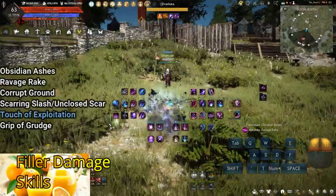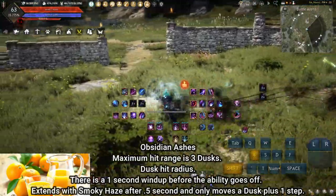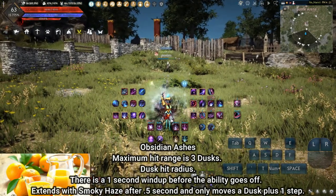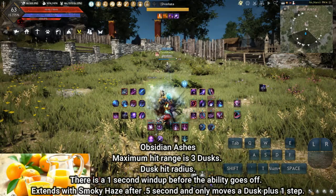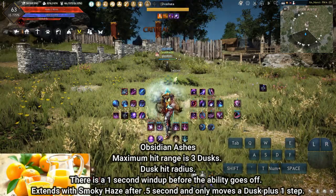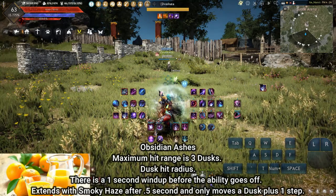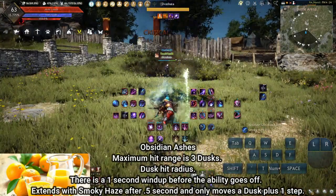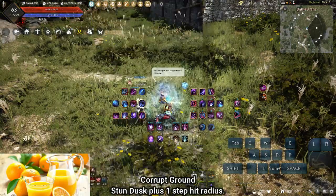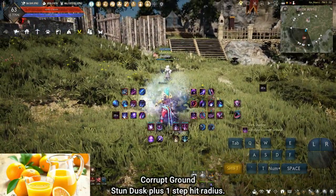Filler Damage Spells: situational skills used to deal damage when all major abilities have been exhausted. Obsidian Ashes: primary range damage filler in main stance. Sometimes the distance can be a bit further or closer by one step due to inconsistencies in hit detection. Locked in at about 3 Dusk plus 3 steps. There is a 1-second windup before the ability goes off; it can be extended with Smokey Haze after 0.5 seconds, but will only move a Dusk plus 1 step. Ravage Rake: last resort melee damage filler in main stance due to the long animation time. Corrupt Ground: primary melee damage filler in main stance with a 1-second windup — used pretty rarely.